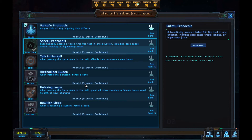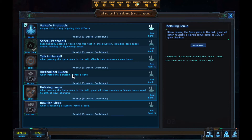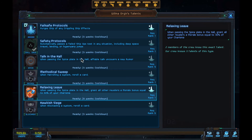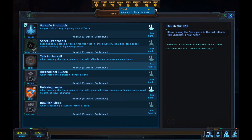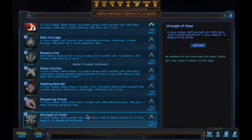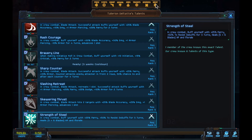Ship ops were good. For the spice hall, this is uncovering a rumor — we have one. Relaxing Leave is a morale bonus when you go to the spice hall. We have one of each; I'm going to try and get two of each, so we'll pick this one up next time. We can upgrade our swordsman now — we have Balance Blade to start, and Strength of Steel as a self buff. That's a good one.